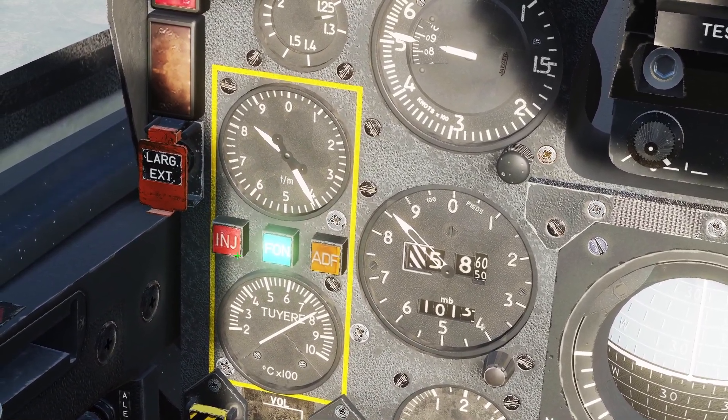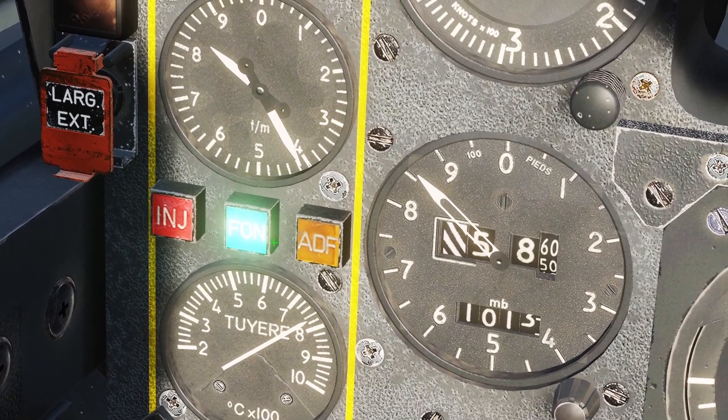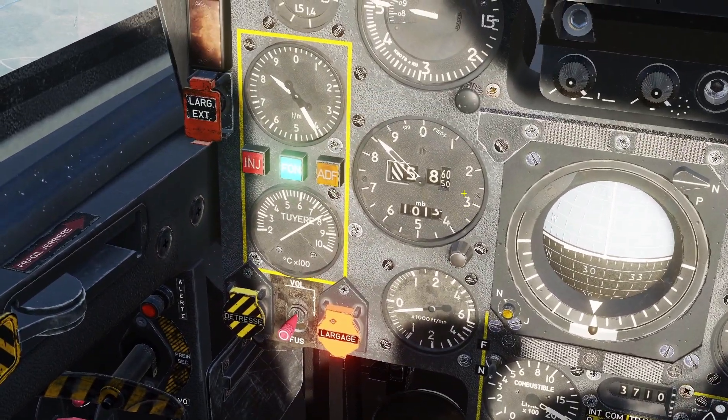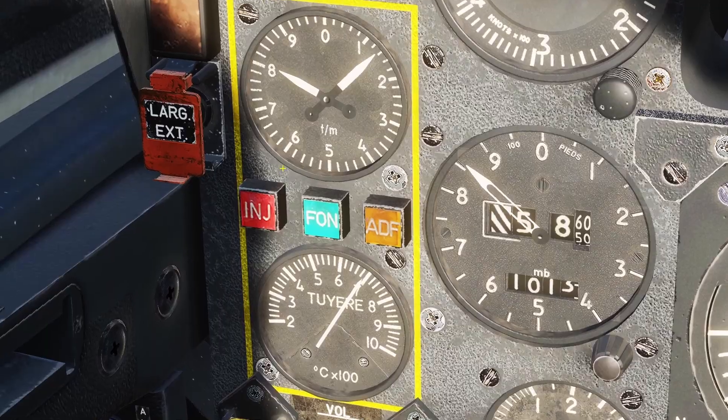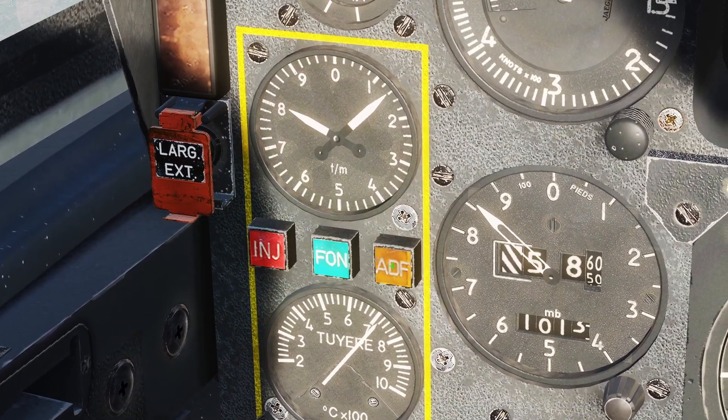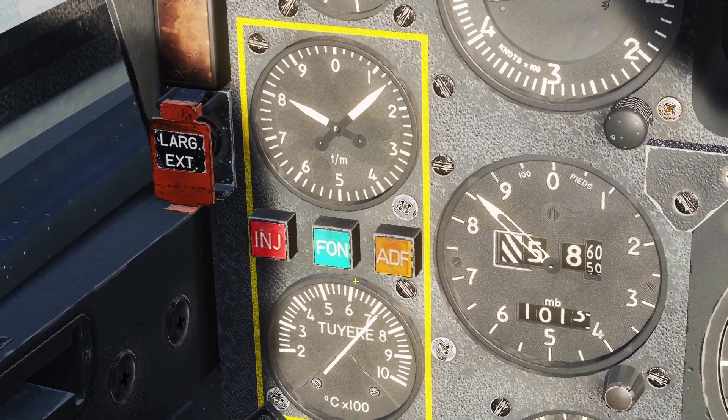The red light was on for a second and now the green light is on. If I bring the afterburner back, the green light will turn off. By the way, if you click on the lights you can test them. I'll talk about the orange light later.